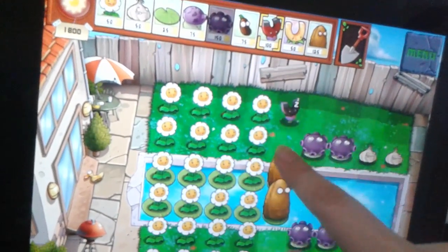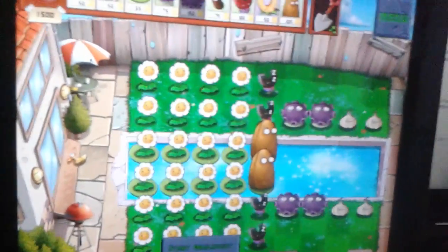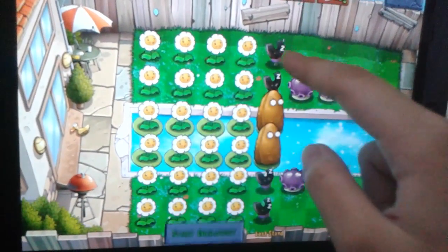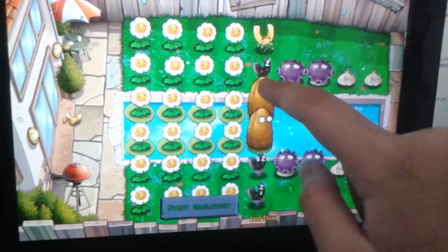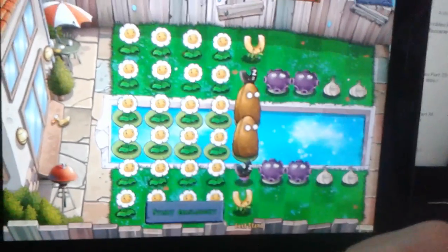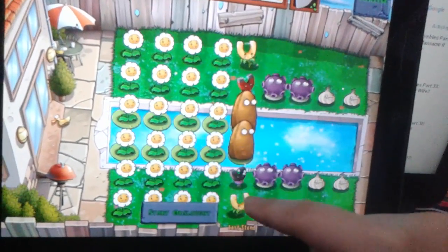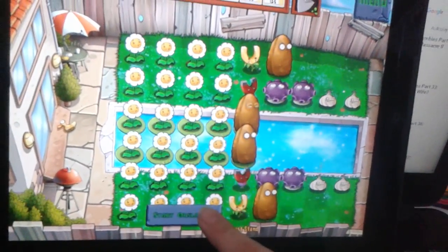Then place four magnets — one, two, three, four. I like to put the golden magnets on the outside so they can detect the magnetic items the zombies are carrying. Wake these two up with the coffee bean, put two tall nuts here, then start and just watch the money roll in.